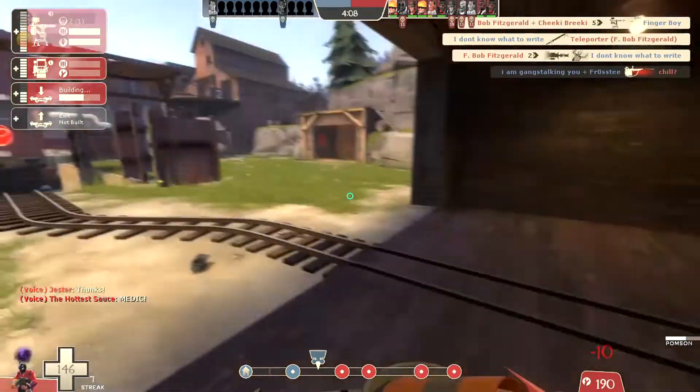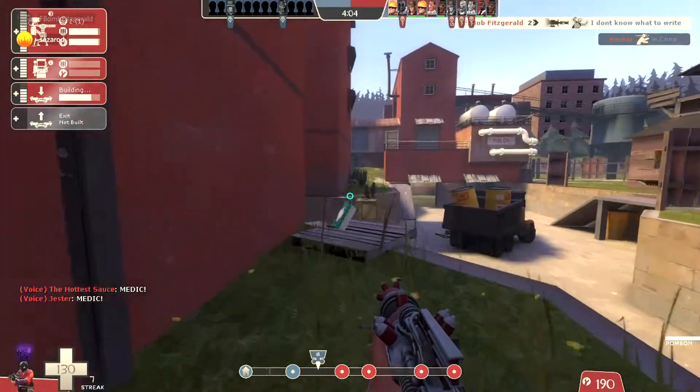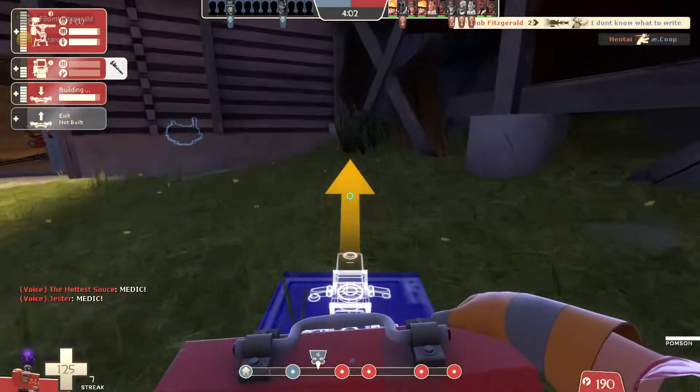And there you see a charging Demo Knight. He's committed to a single direction — if you can track that, the Pompson is really good at stopping him.